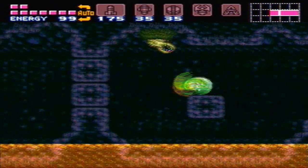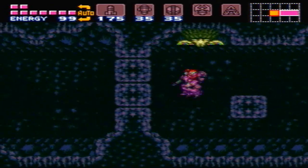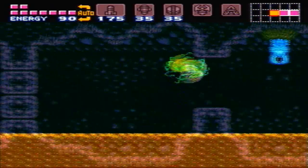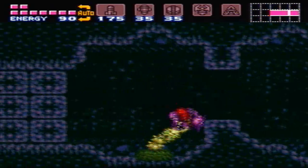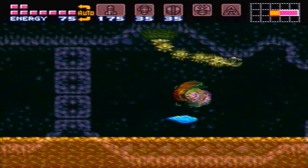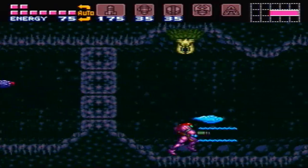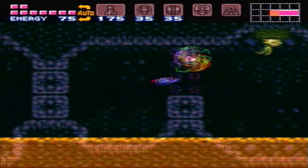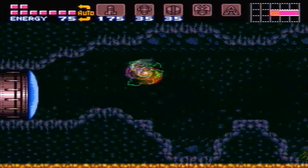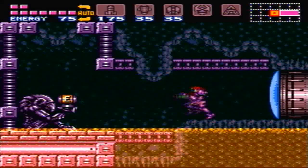Whatever floats your boat. You'd have to bomb jump your way up there, of course. I forgot I can't screw attack those guys — like the one enemy in the game that can't be destroyed with a screw attack. And yeah, you can't screw attack frozen enemies either, which actually kind of makes sense, because that way you won't accidentally destroy one if you're trying to use it as a platform. That's kind of nice.